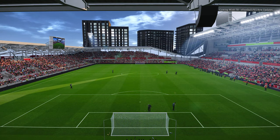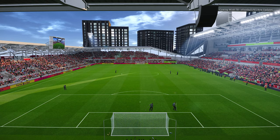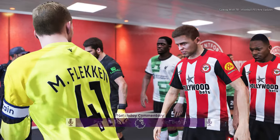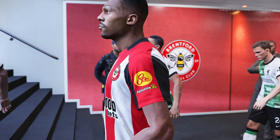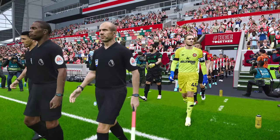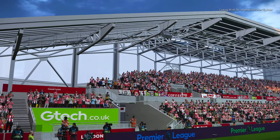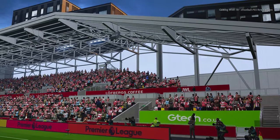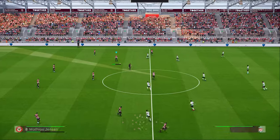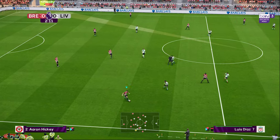This is the home ground of Bradford — the Utilita Community Stadium. We are starting this one and you can see the entrance part as we head for the match. You can see the stadium with some sunlight effects — we are playing at a day condition.